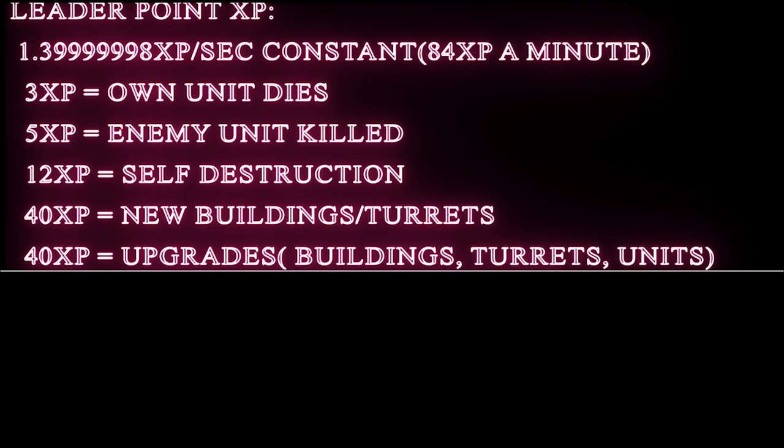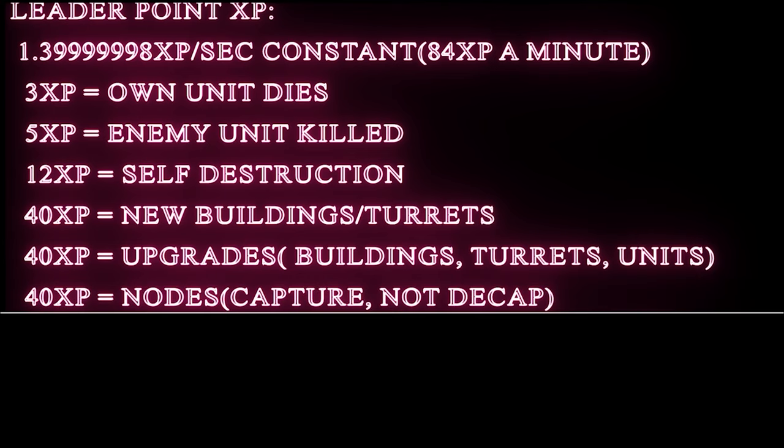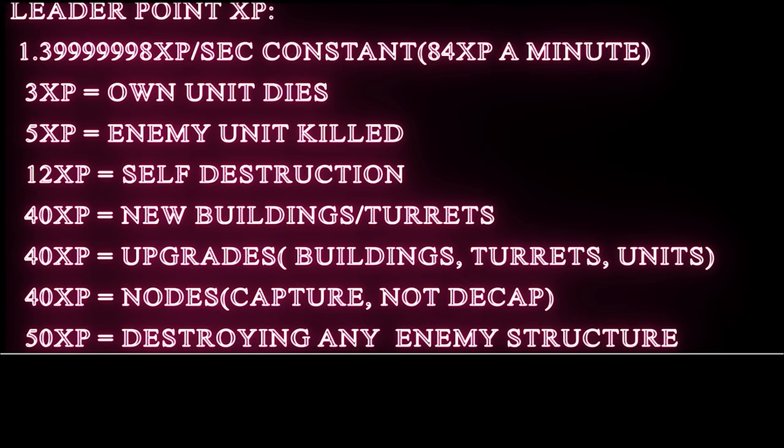You get 40 XP for upgrades - building upgrades, turret upgrades, unit upgrades - anything you spend energy on as an upgrade. Note: if a unit simply costs energy itself that doesn't give you XP, but any upgrade requiring energy gives 40 XP. There is no cap on this - you can do it as many times as you want. You also get 40 XP per node capture, but not for decapturing. You only receive the 40 XP if you fully turn the node to your color. And you get 50 XP for destroying any enemy structure - a supply pad, generator, turret, mini base, or entire base.